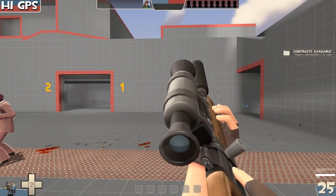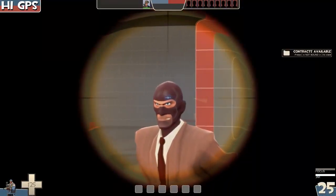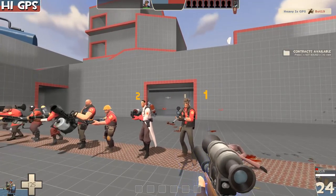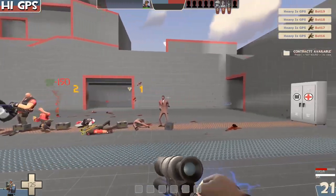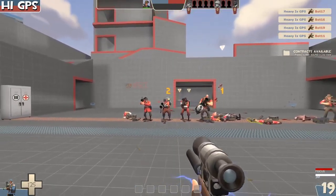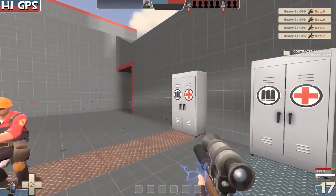Next up is the Hitman's Heatmaker for the Sniper. I've shown this before in another video, so this will be pretty short. If you have focus, you don't have to have full focus to use it — just hit your reload key to do so. However, while in focus, you can unscope right after you shoot, like this. It's a really good little tech, and you can also do a crouch jump jitter as well. Works pretty great.